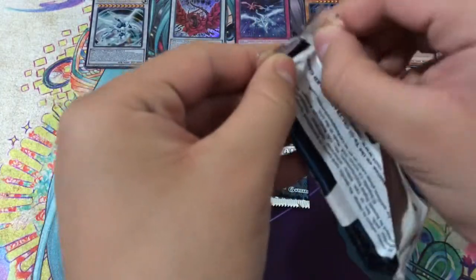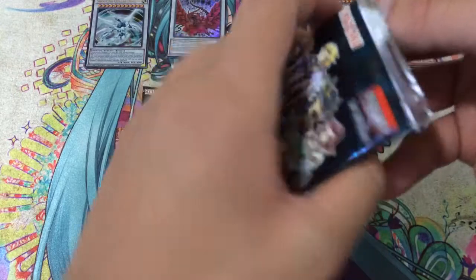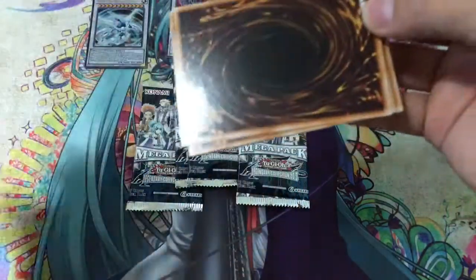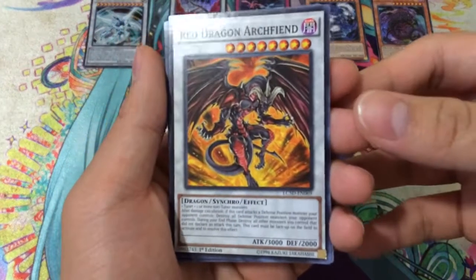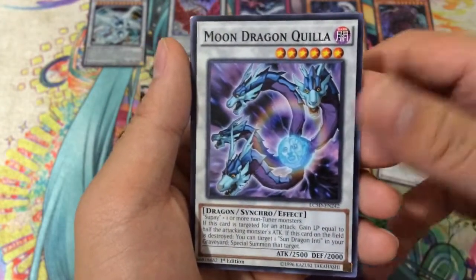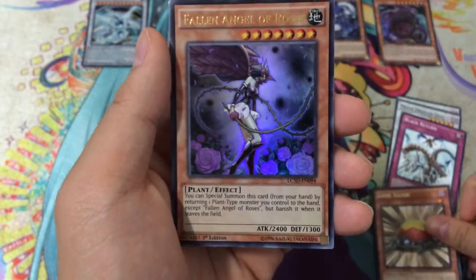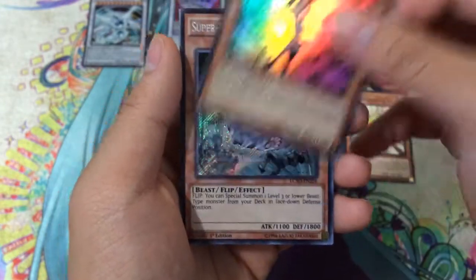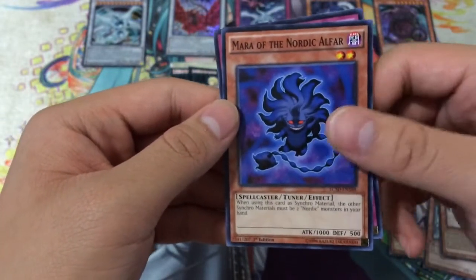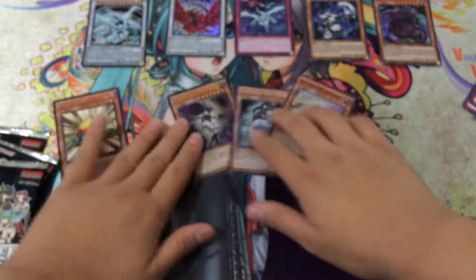Let's go ahead and start opening our packs. In the first pack we have a Red Dragon Archfiend Common — pretty interesting. I believe all the Signer Dragons come as Common or Ultra in the set. We have a Moon Dragon Quilla, so getting quite a few synchros already. Black Return. Our Rare is Level Eater. A Fallen Angel of Roses for Ultra Rare — not the best Ultra Rare, but I'll take it. Super Nimble Mega Hamster as our Secret. And a Super Rare Mechlord Emperor Granul. Next we have Mara of the Nordic Alfar and a Blackwing Backlash.